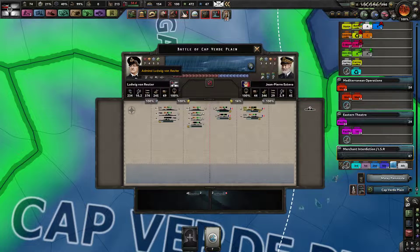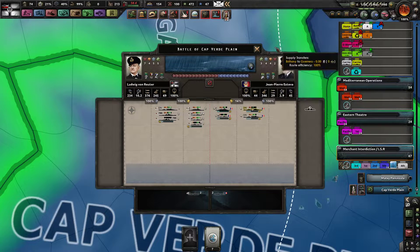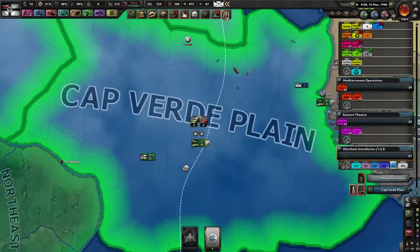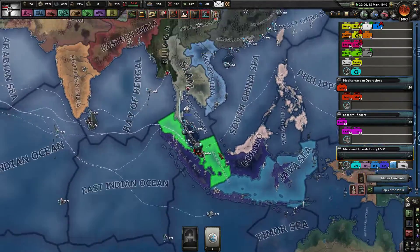There's quite a hefty battle here between the French Republic and the German Empire — Admiral Ludwig von Reuter versus Admiral Jean-Pierre Esteva. The pride of the fleet is involved in this battle, likely the Republique. Let's see how that goes. We sunk 16 Siamese convoys — that's good.